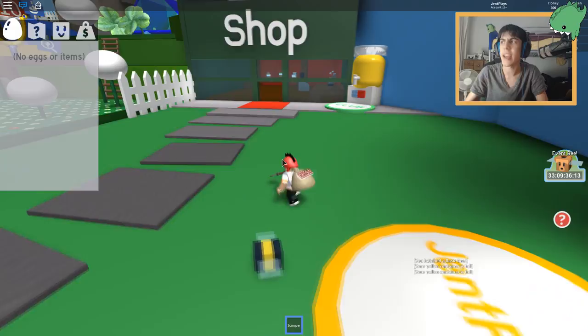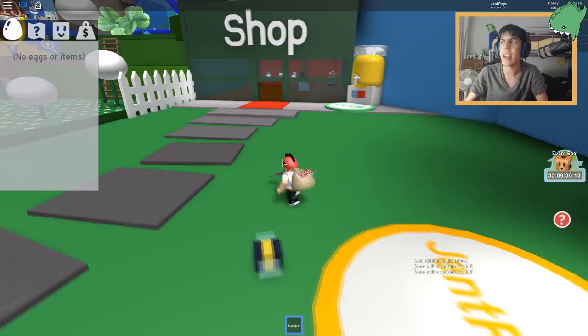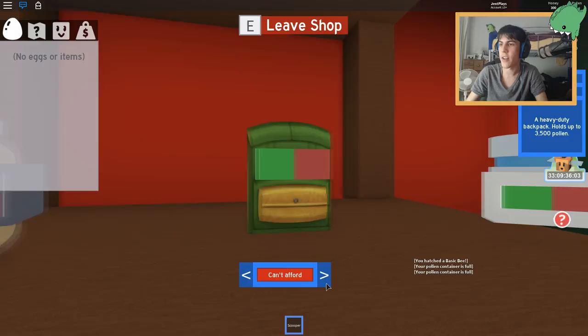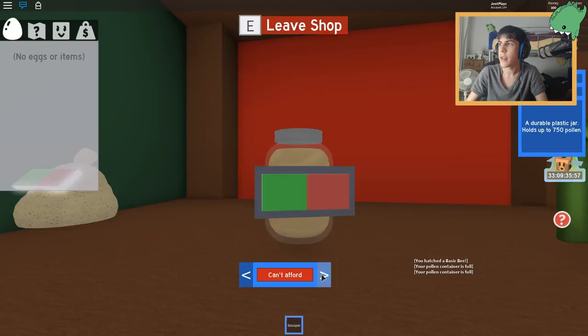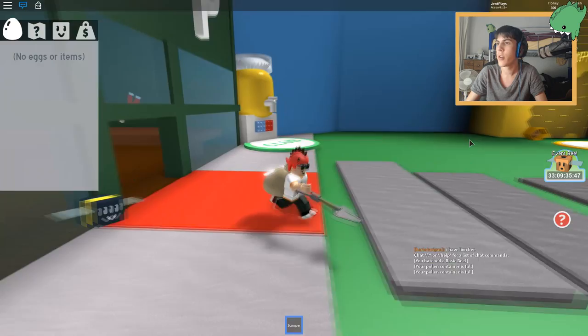All right, let's open the shop. I've equipped that - can't afford that. That's zero honey, that's six-fifty honey. I need 650 honey which I can get from only two more excursions. What's this club do? You have to join the group to use a honey dispenser - no, I don't think I'm gonna do that.